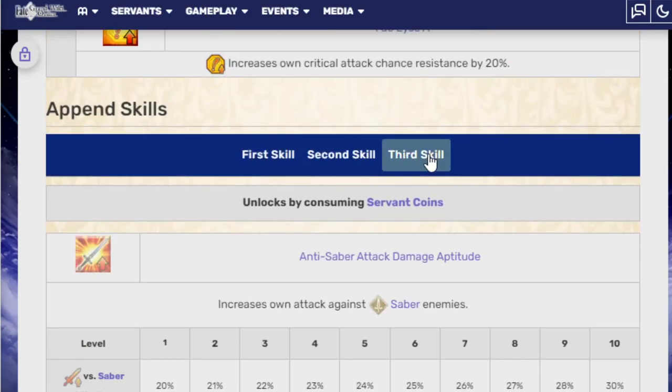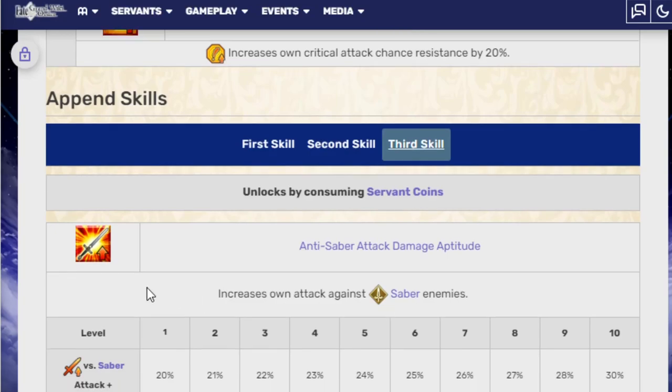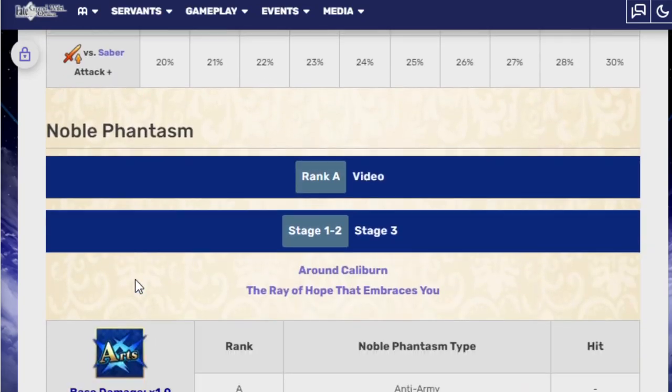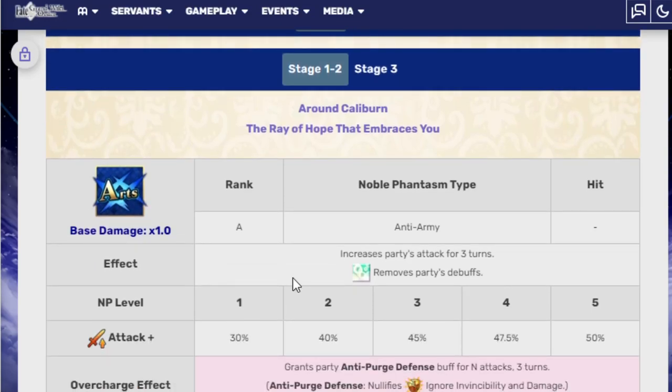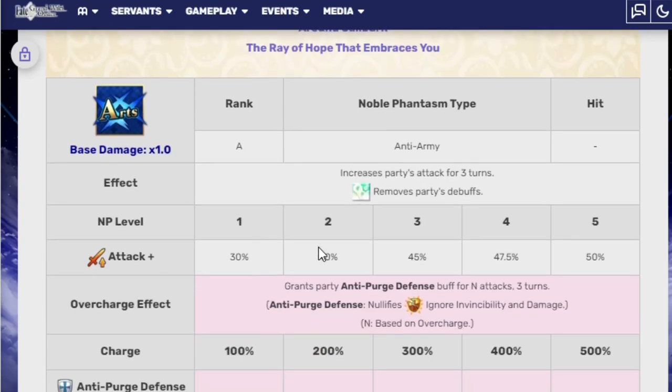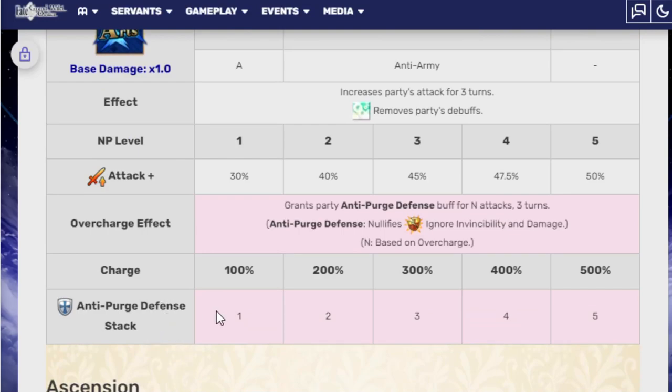Her pen skill isn't too special — it increases own attack against Saber enemies. And her Noble Phantasm, which is Around Caliburn — The Ray of Hope That Embraces You — is anti-army, Rank A. It increases the party's attack for three turns, removes party debuffs, and then grants anti-purge defense. Anti-purge defense nullifies invincibility-ignoring abilities and deals damage based on overcharge. You get a stack of it — 1, 2, 3, 4, or 5 — depending on the overcharge level.